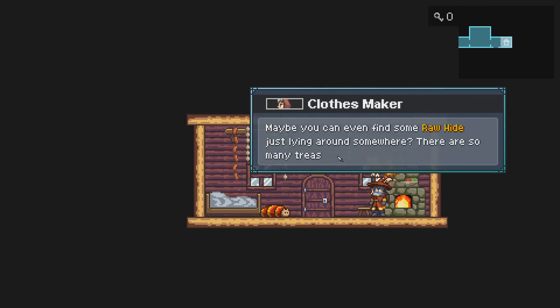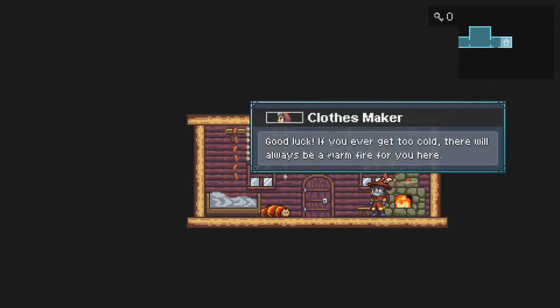Just bring me some rawhide. You can get it from those friendly Megatars outside, or maybe you'd prefer it from a different type of beast — just bring me any old rawhide no matter what monster it came from, I'll manage. Maybe you can even find some just lying around — there are so many trash chests around here. Good luck, and if you ever get too cold there will always be a warm fire for you here.